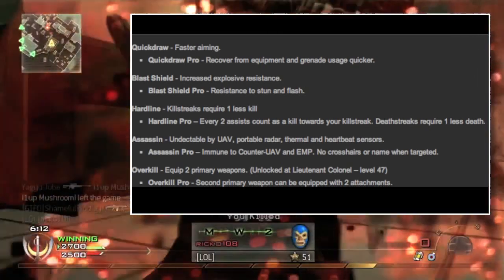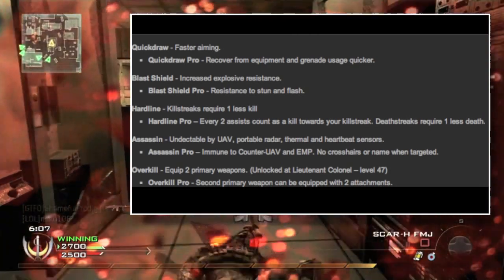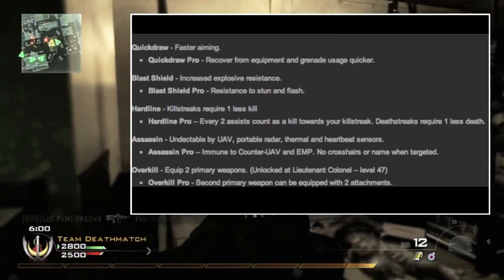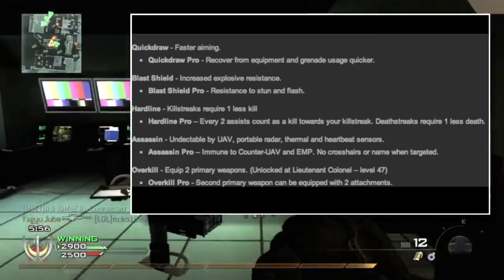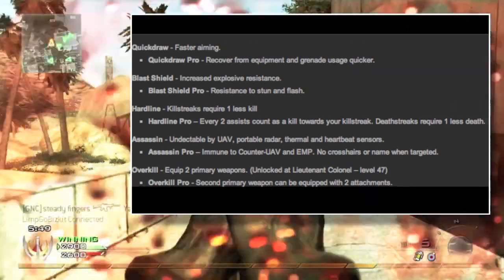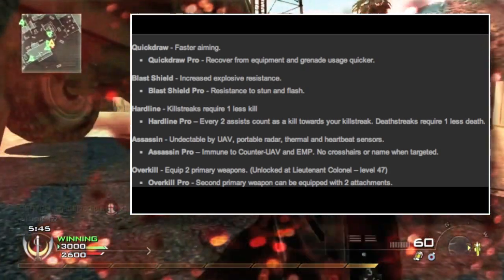The third perk in Tier 2 is Hardline, which we've had before. Kill streaks require one less kill — nothing new there. Hardline Pro is something new though: every two assists count as a kill towards your point streaks in Modern Warfare 3, which is huge. I get so many assists, so those are really going to add up.